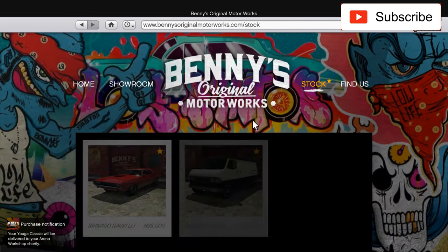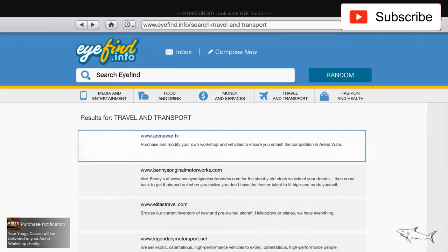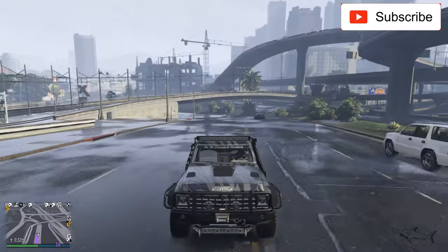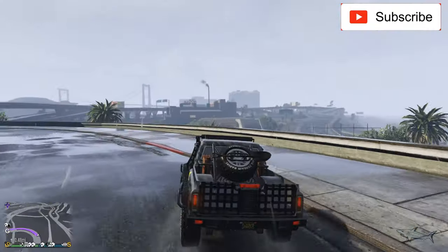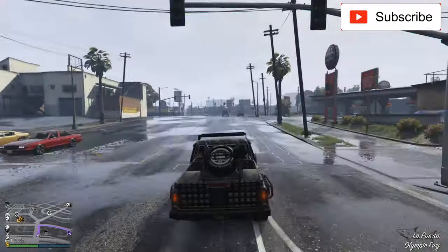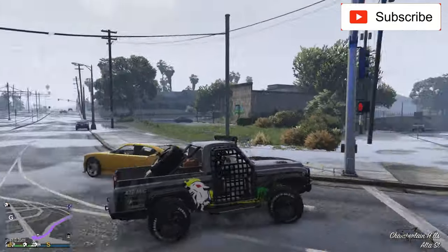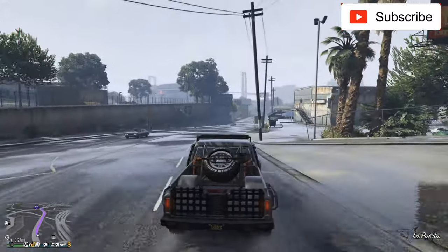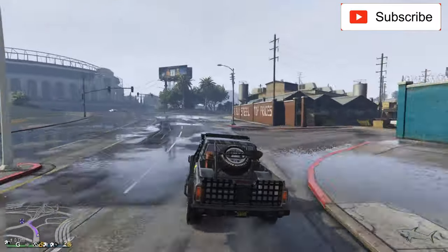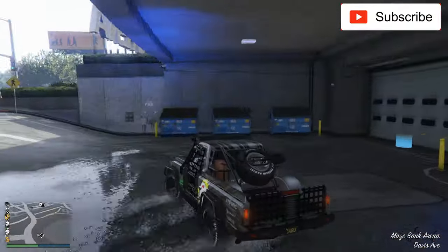Now I am driving this car, the Yosemite — I don't know how to pronounce this van's name. It's an off-road car and I really like it. It's heavily raining now. I always customize my cars at Arena Workshop because I can change the color of the headlights — that's the main reason, and a lot of you don't know that.